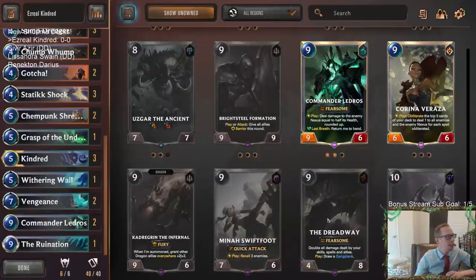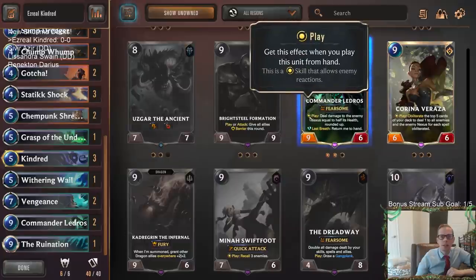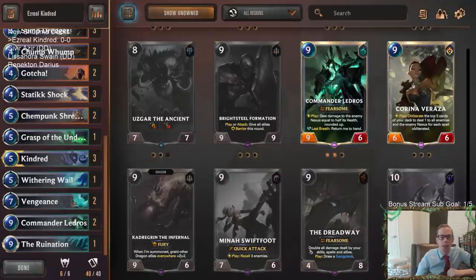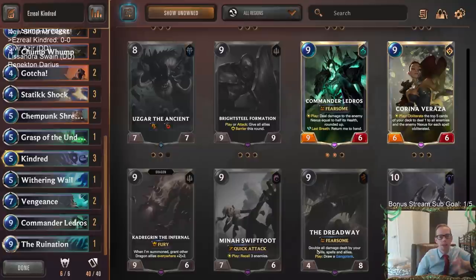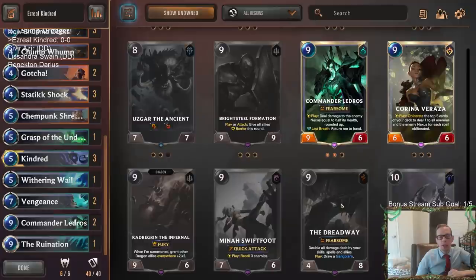The one that's really important is the Dreadway, because Dreadway plus Ledros together is a one-shot kill. Ledros has a skill that deals damage to the enemy Nexus equal to half its health, rounded up. But Dreadway has a passive ability that doubles all damage dealt by your skills. So when you deal half but it gets doubled, it does all of the damage — whatever their health is, it kills them immediately. With only five options to choose from and we see three of the five, we have a 60% chance whenever we play Ledros to immediately kill our opponent by turning it into the Dreadway.